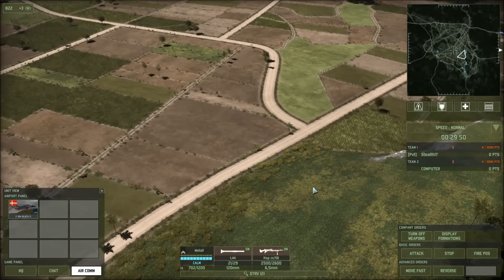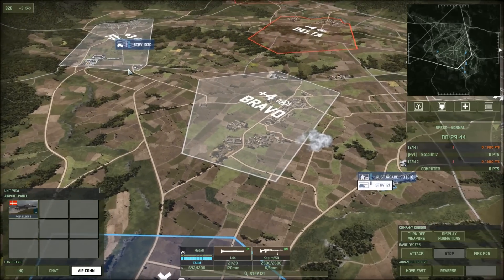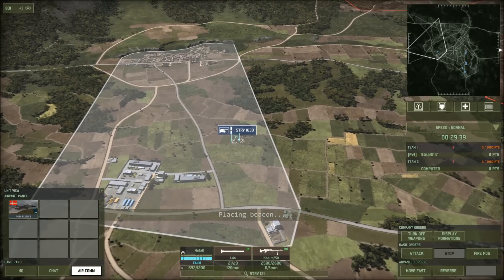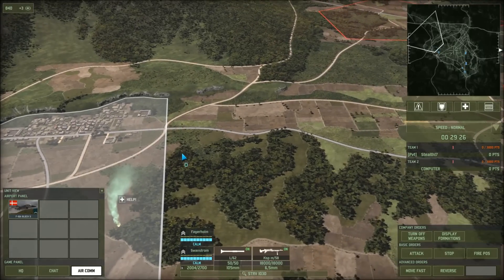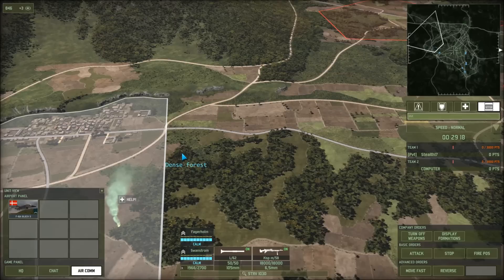Let's say I'm in trouble with my SDRV V-103Ds and I want help. I press F1 and put down a help marker. I select my units, press G and left-click to reverse them. I can also say there's AA in here — press F4, type 'AA,' hit Enter, then press the beacon and place it. I usually use Enter on my numpad because it's closer to my mouse, so I don't have to move my hand for too long.